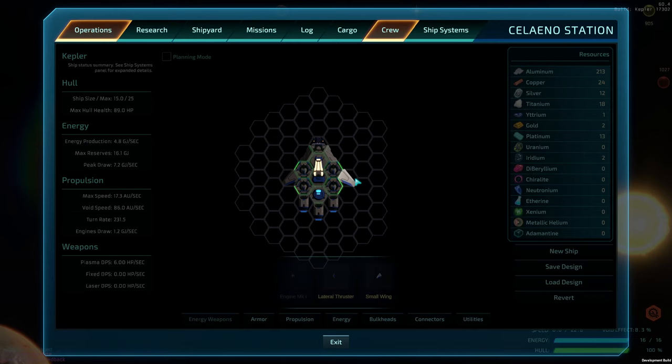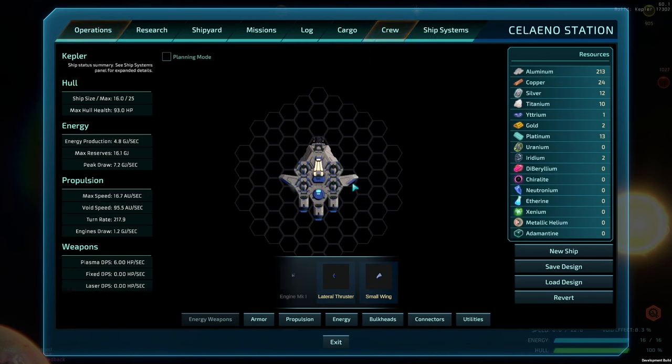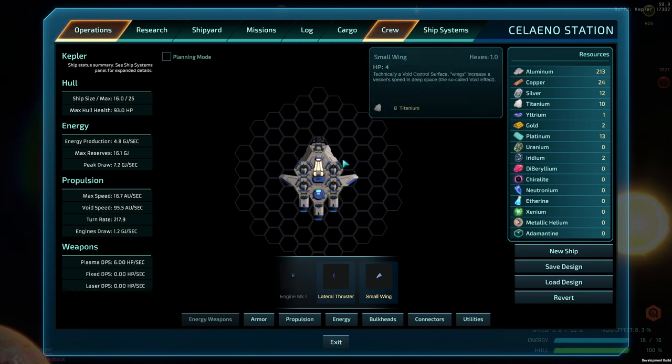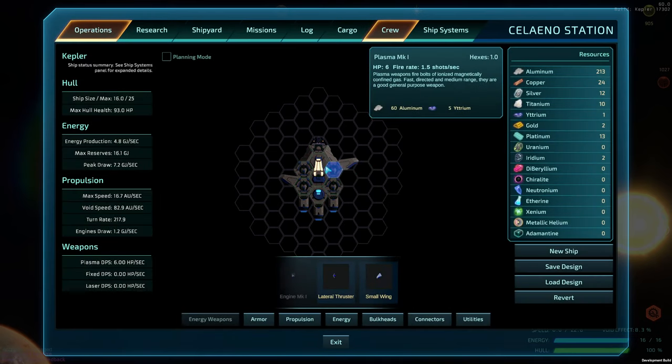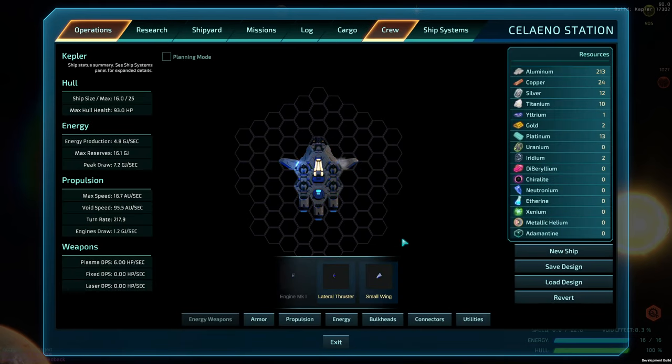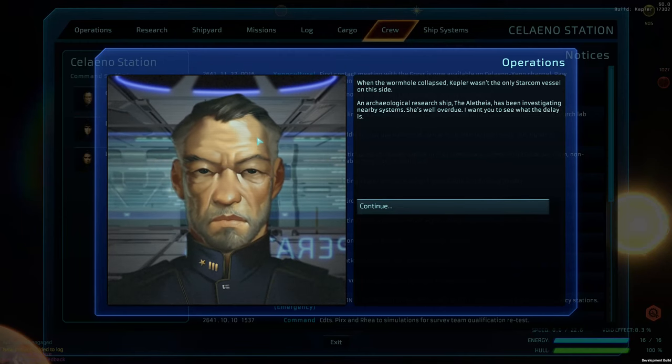You can spin them so you can make them look a little bit different — I could replace them up here pointing forward. They don't have to make sense in terms of which direction they're facing. Let's go to operations: 'Commander, the wormhole collapse coupler wasn't the only Starcom vessel on this side. Research ship Alinthia has been investigating a nearby system — she's well overdue.'